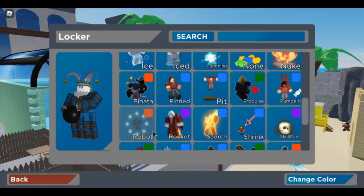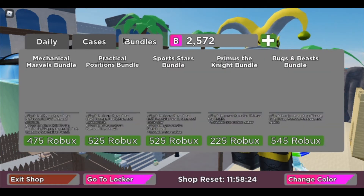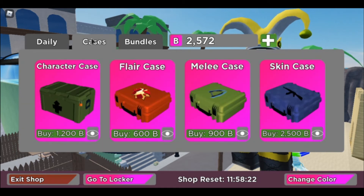It looks like kill effects didn't get any change. You know what would be cool — if they showed what the kill effect looks like in game. Moving on, it looks like I have just enough cash to get a weapon skin.